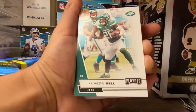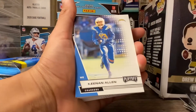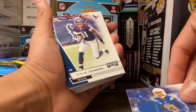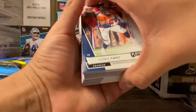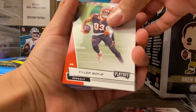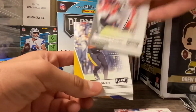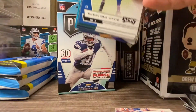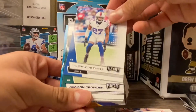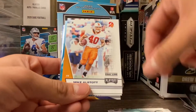Le'Veon Bell when he used to play for the Jets. You fell off this year man. Chad Ochocinco, Ken Allen, D. Johnson, T. Boyd, Darren Waller, James Conner, Chadiavus White — go ahead throw a little package my way. Another Jamison Crowder, another Drew Lock, Mike Outstuck, Saquon.